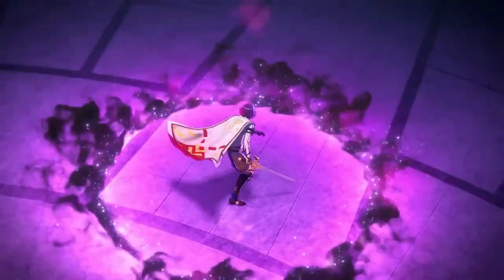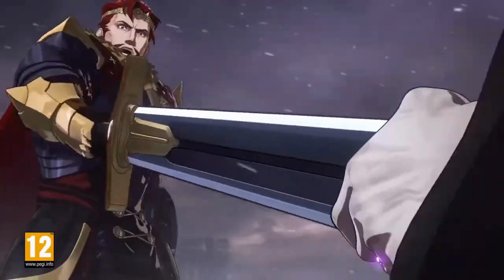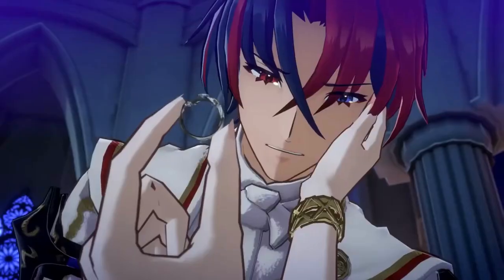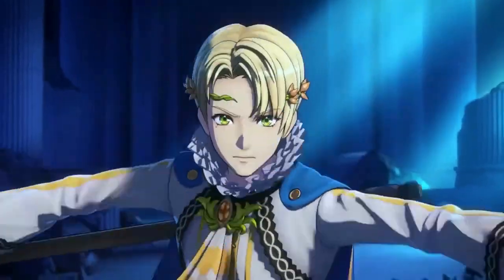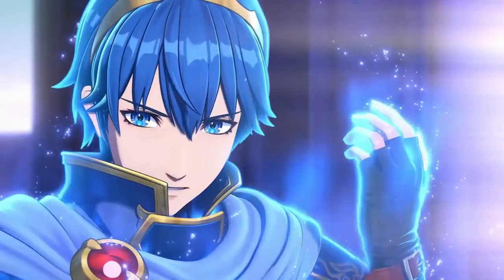In conclusion, Pella is a valuable addition to any Honkai: Star Rail team as a powerful four-star debuffer. By equipping her with the right light cone, relics, and planetary ornaments, and using her traces and talents effectively in battle, players can make her a force to be reckoned with.